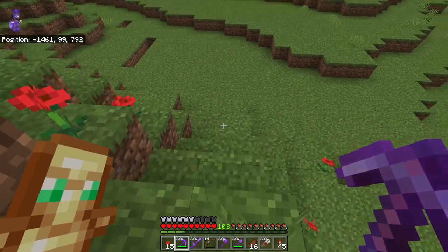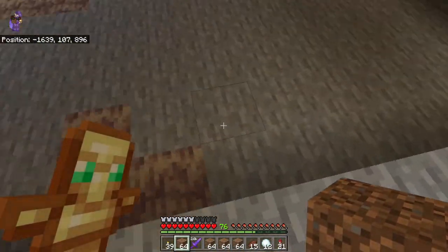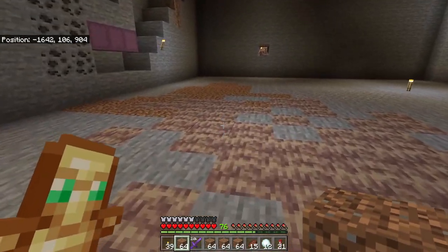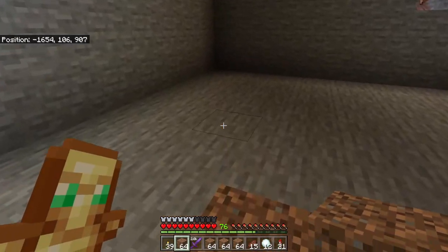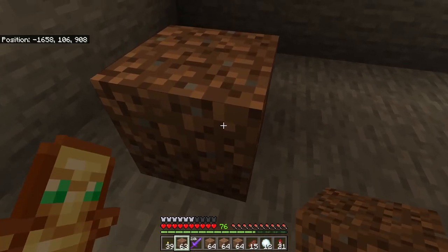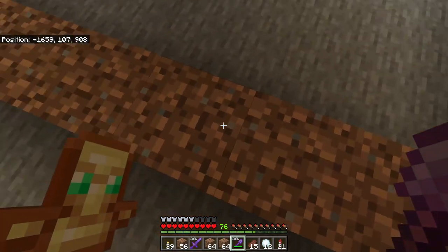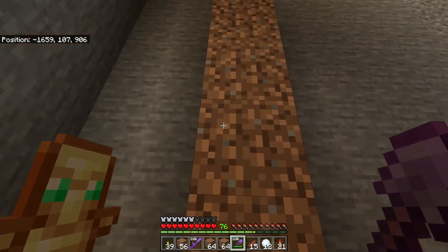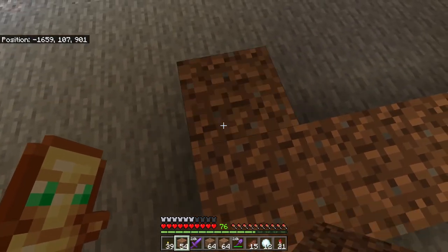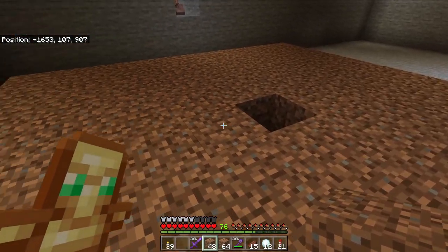Now that we have all the pieces, let's start building the wheat farm. Back in our cleared room, we have a 20 by 20 square dugout. We're going to the back corner and placing dirt down in a 9 by 9 square. You're probably wondering why we're focused on wheat — wheat does a whole bunch of good things: it bakes bread, makes cake, repopulates cows and sheep, makes packed mud, and you can make hay bales for decoration.